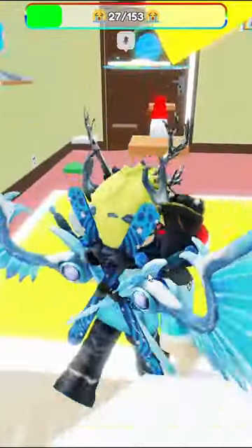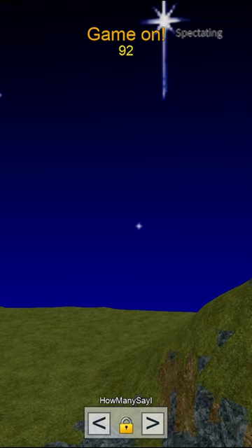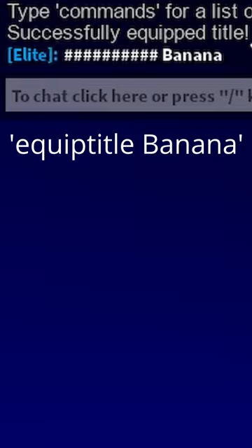That's all you got to do and then you got the cool gamer title. Let's go equip it in game. After you do this, when you join Pillow Fight Simulator, you will see that you got the banana phone badge and the banana title. To equip this, all you have to do is type in 'equip title banana' and there you go. It is done.